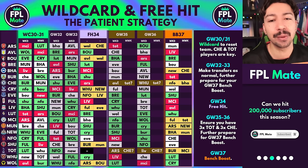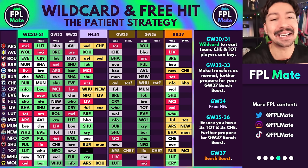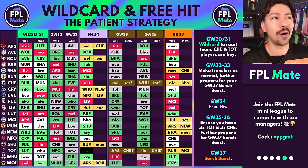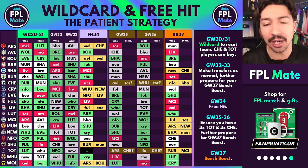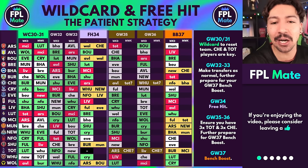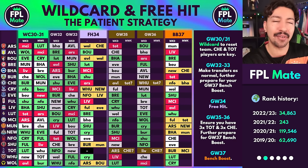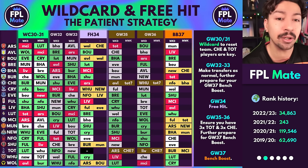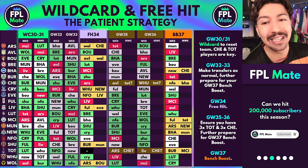Here is a quick recap of all the fixtures we are expecting to see for the remainder of the season, and when you might look to use your chips if you are wild carding in game week 30 or 31. Today we're talking about a game week 30 wild card — whether you have Luton Town, Forest, or Bournemouth players you're not happy holding longer term, and you want to reset your team. I also want to say that yesterday I suggested this week's wild card strategy maybe hadn't gone as perfectly as I first thought, but now having gone into it in more detail, I want to come out and say: actually, this strategy does really, really work if you do it the right way.